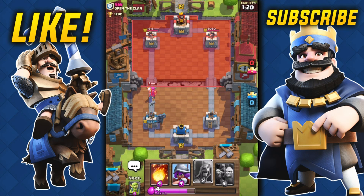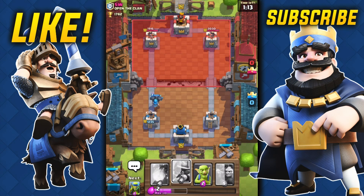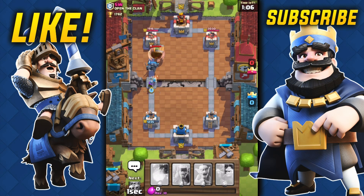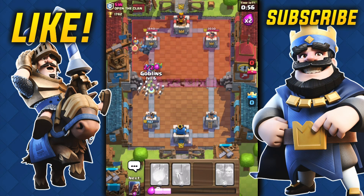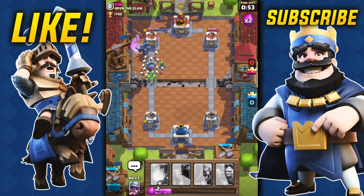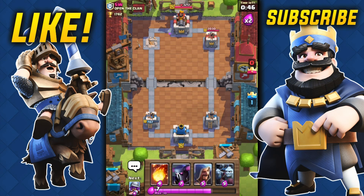The witch is gonna do a little bit of damage but nothing too big. I throw the musketeer behind — there we go. For some reason he throws a goblin barrel way off target, so we're gonna overwhelm him right here. We're definitely taking the tower out right here — there we go. He almost got all the troops cleared with his arrows, but luckily we still came out on top.